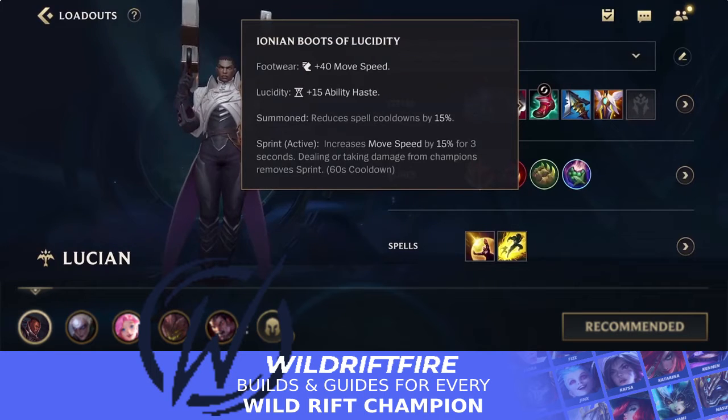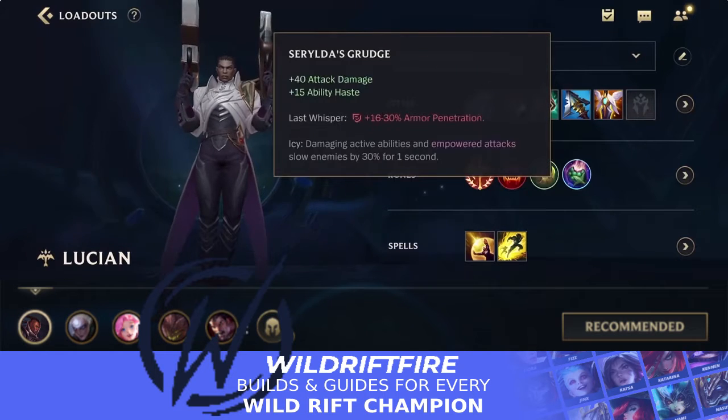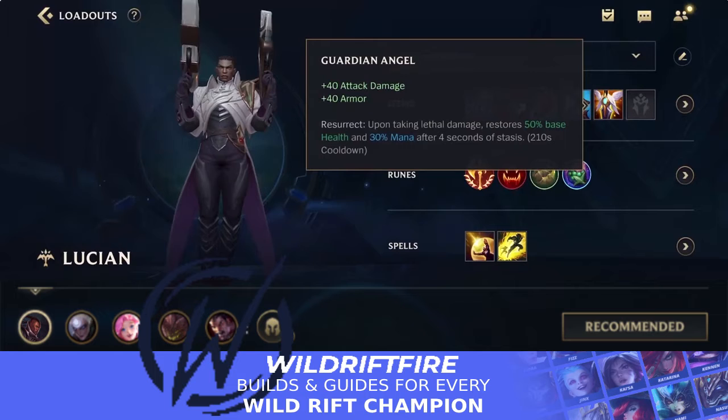For boots, Lucidity Boots most of the time. In the Horizon Cup you've seen a lot of stasis effects, which are really good against bruisers like Renekton and Darius — those have been the main priority picks in the top lane this tournament. After your two items and boots, Raider's Grudge is next: it applies a slow from the Icy passive, gives armor penetration, attack damage, and ability haste — still a really strong item regardless of your build. Then Guardian Angel to keep you alive late in the game.